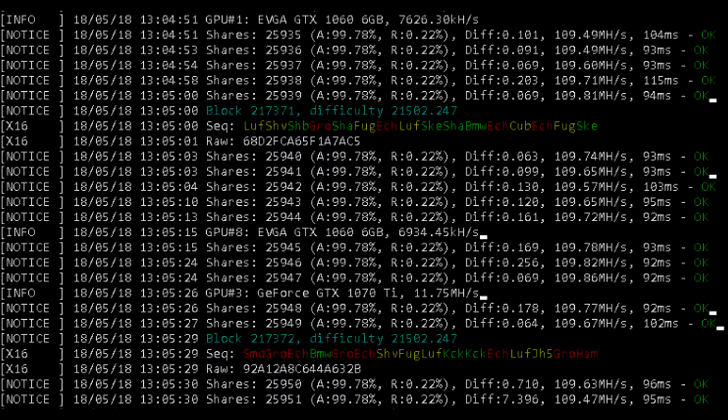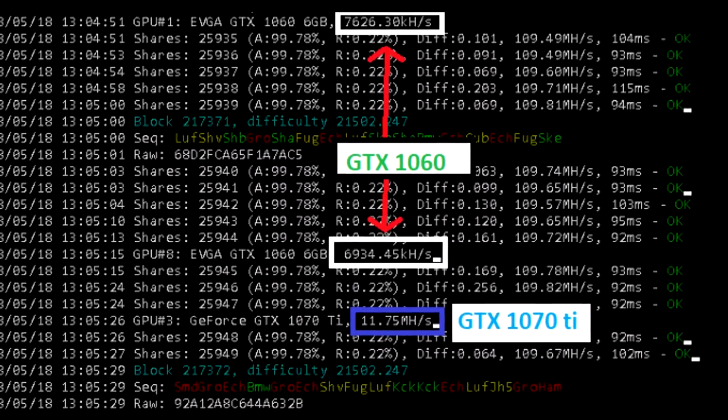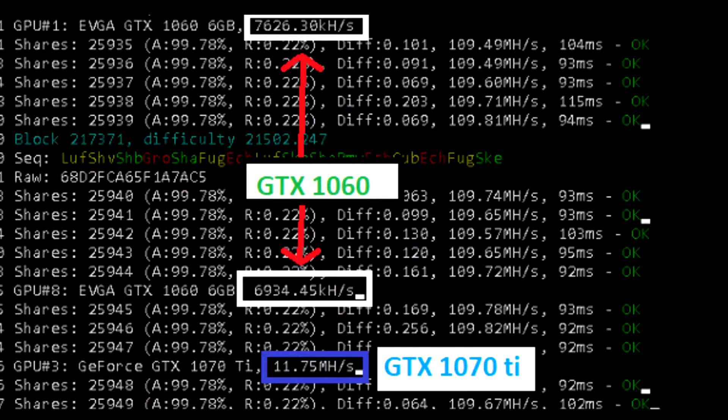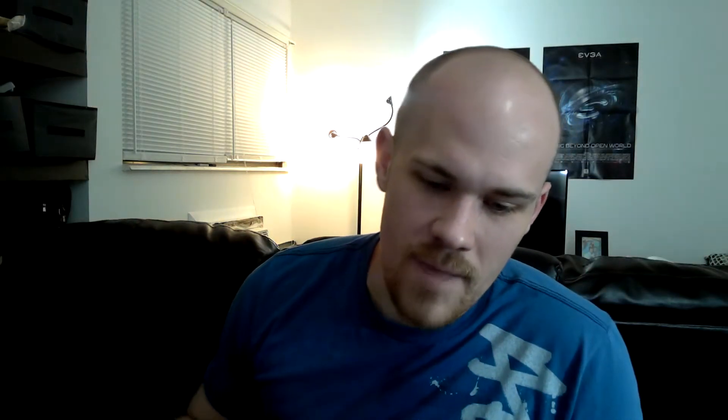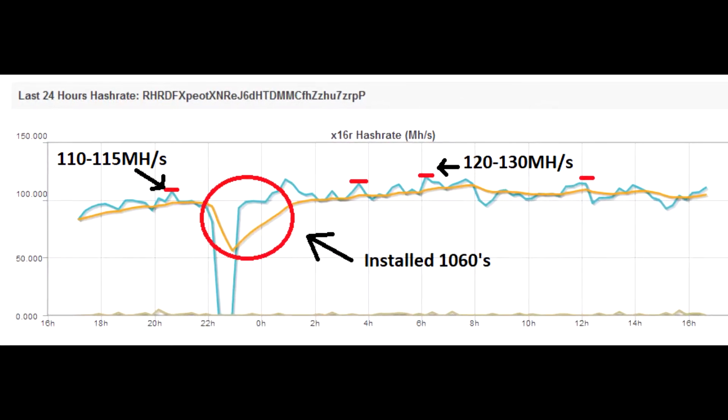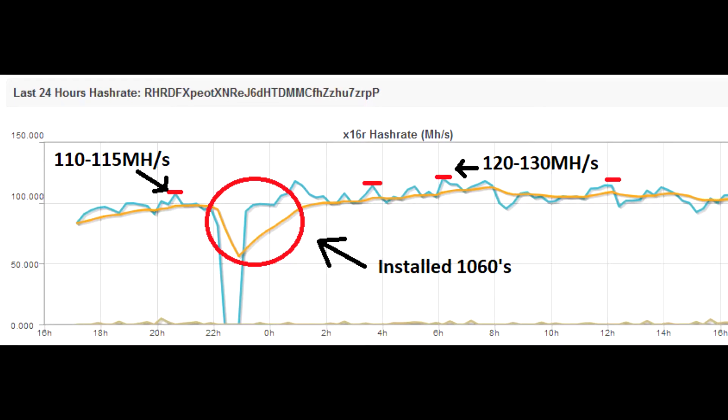I let it hash for a couple hours and the results were not too bad. The 1060's didn't do as bad as I thought — they got between 7 to 8 mega hash, compared to the 1070 Ti's which get 11 up to 13 or 14 mega hash. If you check out the chart on ravenminer.com, you can see I was getting between 110 and 115 mega hash, and then after installing the 1060's it bumped up to 120 to 130 mega hash. This is a 24-hour chart.